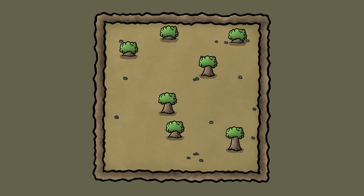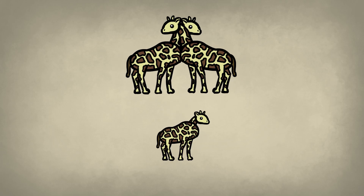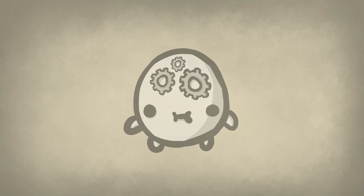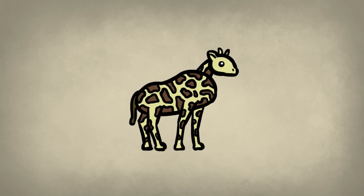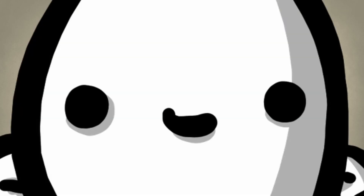The first giraffes on the map will have a neck size of 8 to 12. When a new baby is born, they inherit the neck size of their parents but with a random variation of plus or minus 4. Hopefully, when we run the simulation long enough, the average neck size will grow since the ones with longer necks have access to more food, and so have more chance of surviving and more time to make babies.